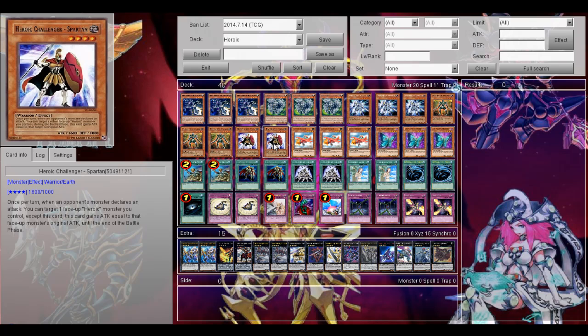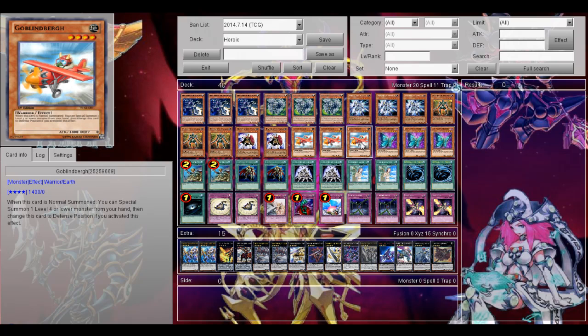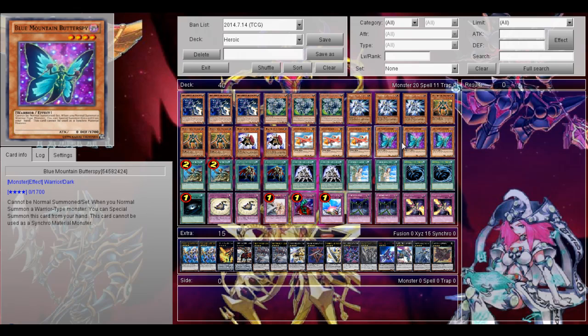Not the greatest heroic monster, but still can be pretty good. The other monsters mostly help you spam out more warriors so you can get more Xyz material for your Number 86. There are 3 Goblin Bag — just normal summon it and you can special summon a level 4 or lower monster from your hand, then this card is changed to defense position, so it helps make more Xyz summons. And 3 Blue Mountain Pottery Spy, which is like a warrior version — if you normal summon a warrior type monster you can special summon this card from your hand, but it cannot be used as Xyz material and cannot be normal summoned. It's definitely really good in this deck since it's also a warrior monster.